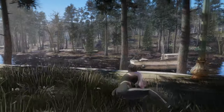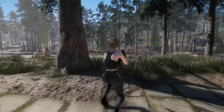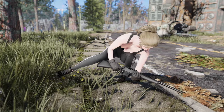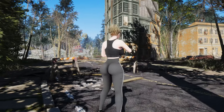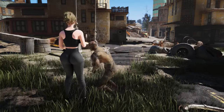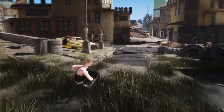The Sidestep Dodges and Dodge Rolls mod is an essential addition to any Fallout 4 player's mod collection. It adds new gameplay mechanics and immersive animations to enhance your gaming experience. Whether you're playing as a melee or firearms character, this mod has something for everyone. Download the Sidestep Dodges and Dodge Rolls mod today and start dodging your enemies like a pro.